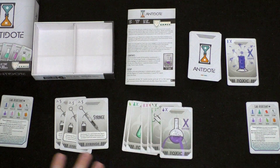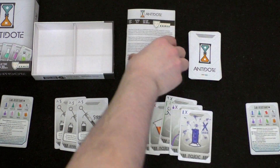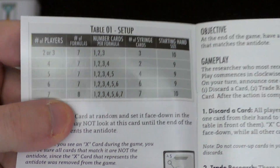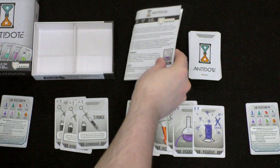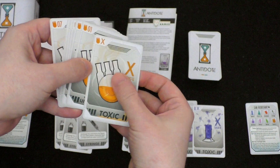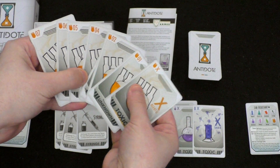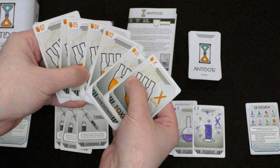As for setup, you include a number of toxic cards based on the player count — there's a chart in the rulebook. In a two- or three-player game, you're going to use seven different formulas. A formula is a set of cards — it includes a toxic card and then the numbers one through seven with it. We're not using the eighth set because in a two- to three-player game, you only use seven different formulas.